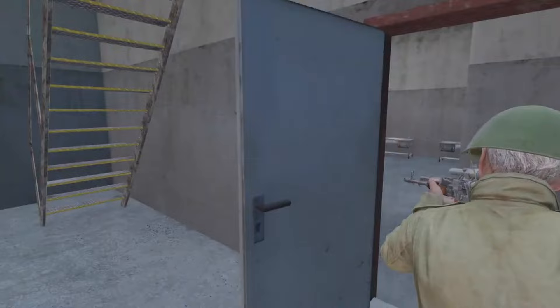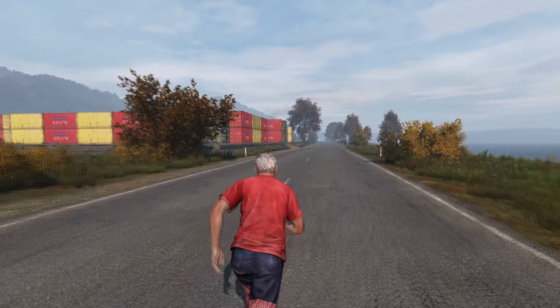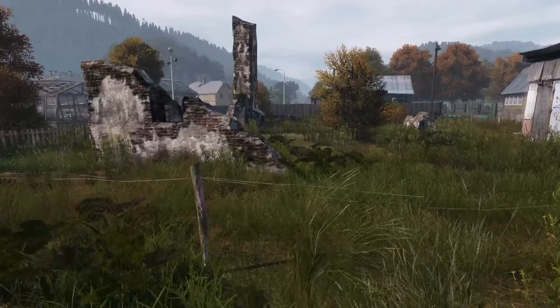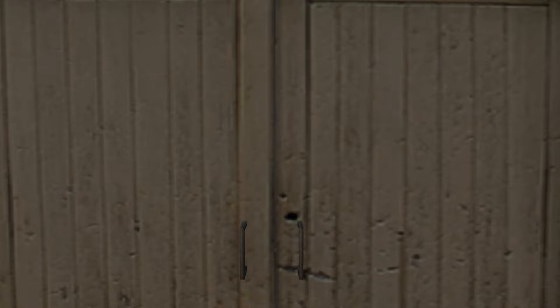Next is Chill DayZ Community. This is a modest 16-slot sanctuary designed for players who prefer a PvE-focused experience on a Janoris map. With a whitelist for added security and mouse and keyboard support, this server offers a comfortable and flexible gameplay environment. It has 2-hour days and 30-minute nights, custom loot systems, fully built cars and unlimited stamina. The server offers slightly increased zombie and wildlife populations for added challenge. With a friendly community and staff, this server is easily a go-to for a well-paced DayZ experience.